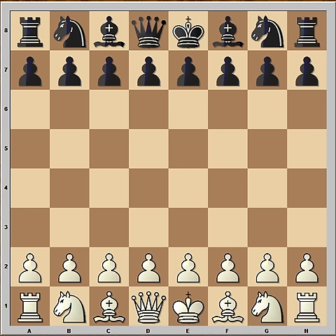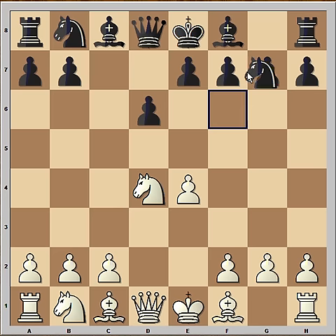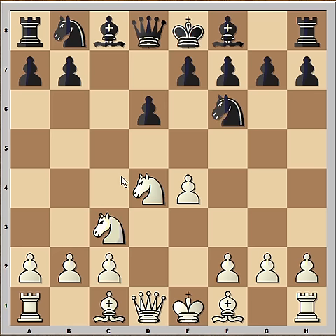In this game Judith Polgar had white pieces and she started with e4. Black played c5, so we have Sicilian defense. Knight to f3, d6, d4, pawn takes pawn, knight takes on d4. Knight to f6, attacking pawn on e4, knight to c3 defending, a6.